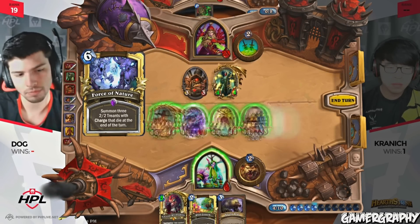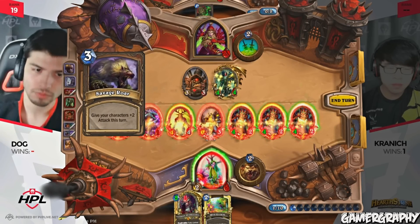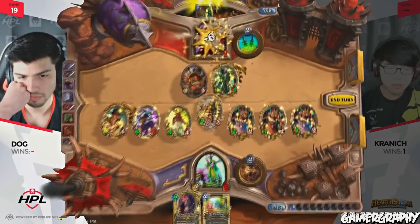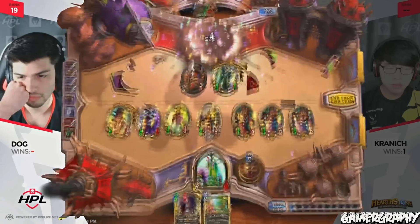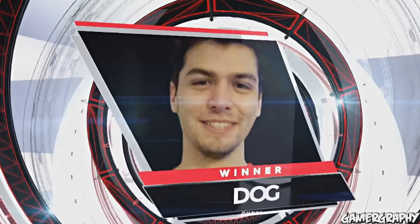Savage Roar gets picked up from Dog, and he's going to tie this series at one game apiece. You go back to playing Druid — what you're known for — and you get rewarded. Look at all of this damage this turn. That is so much damage. This is exactly why Druid is so dangerous. It's very much in the same vein as Rogue — if you leave minions on the board going into those 9-plus mana turns, you can get absolutely punished for it.